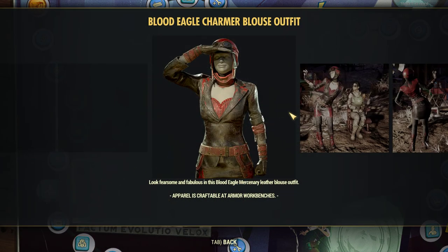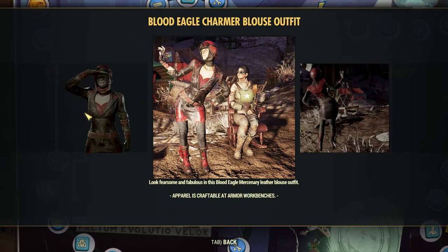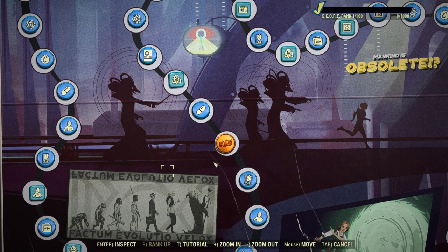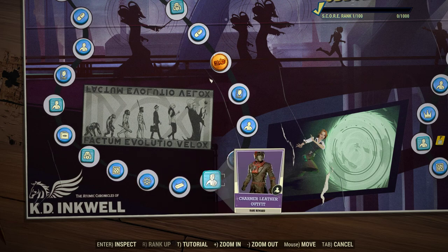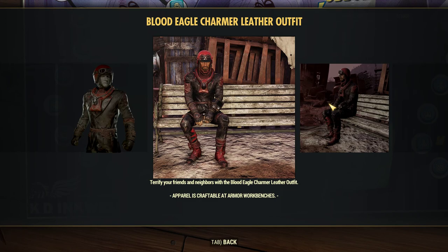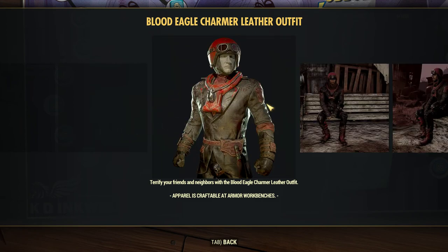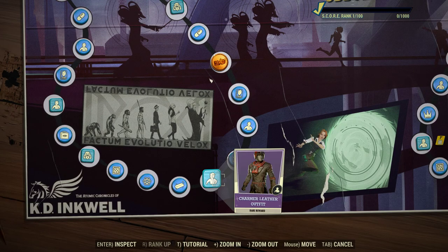Here's one of the best items: the Blood Eagle Charmer blouse outfit for female characters — or cross-dressing male characters, I suppose. And here's the Charmer male outfit. Six ranks apart. The Charmer hat looks decent and looks good with that outfit — that's what it's supposed to go with.